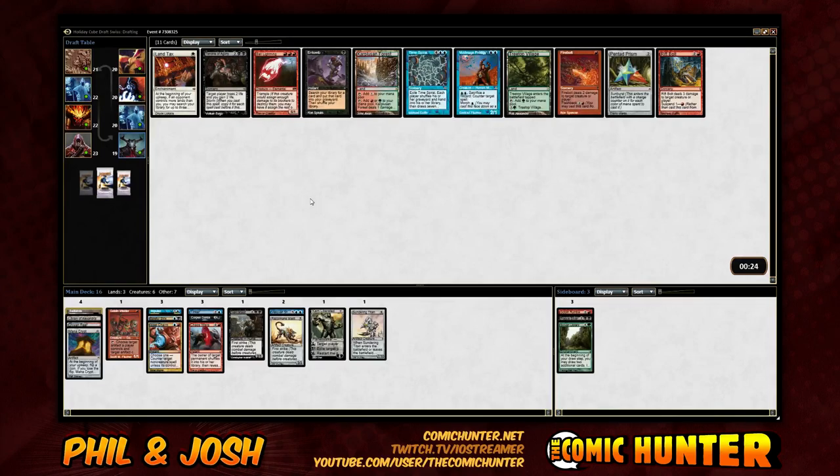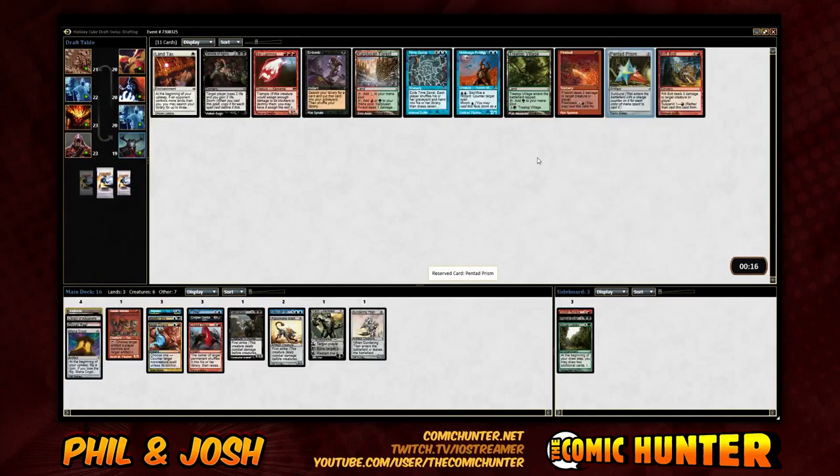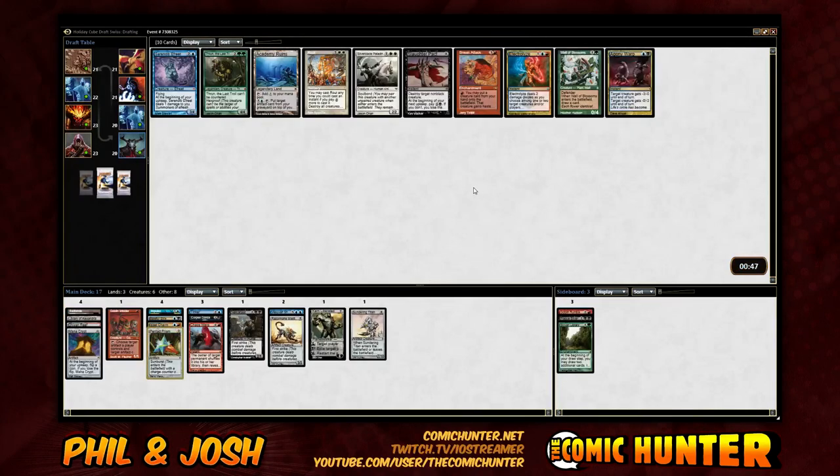Does this make you sac it when you run out of counters? No, that's the thing — it does stay there, which is kind of nice. On turn three you can go Pentaprism into Tinker. There's even used counters. Electrolyze, Agony Warp, Sneak Attack. Academy Ruins. Do we want Academy Ruins? No. Sneak Attack is a thing — I don't think we have enough for Sneak Attack. I like Electrolyze myself. The fact that it cycles. I play Electrolyze in Modern — I'm a pretty big fan of that card.